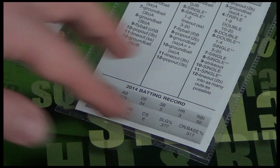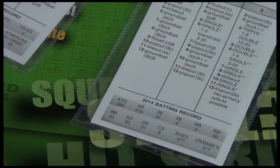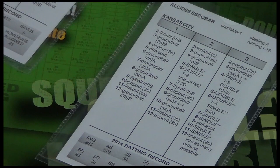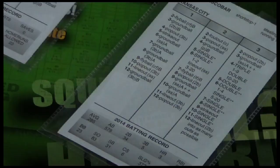I tend to look at the on-base percentage for the top of the order, runs batted in for the middle of the order, but also their slugging percentage and how many doubles, triples, how many hits they're getting. A couple of stats we didn't mention were stolen bases, caught stealing, and these running ratings. You're looking for A's higher for stealing and the higher the numbers the better on the running. Top of the order, you're looking for good on-base percentage, followed by your big hitters, your sluggers. Middle of the order, you're looking for good RBIs, and then everybody else down the end.